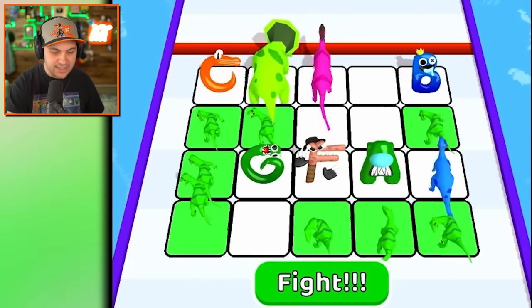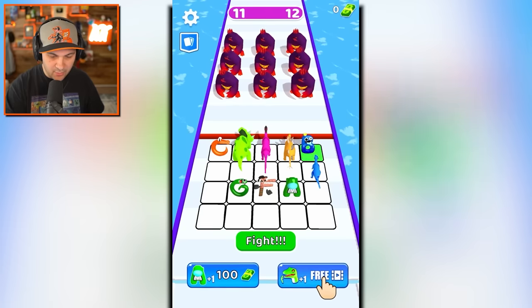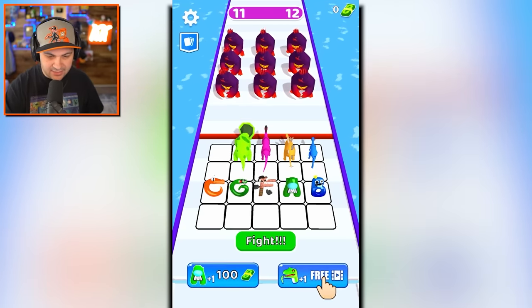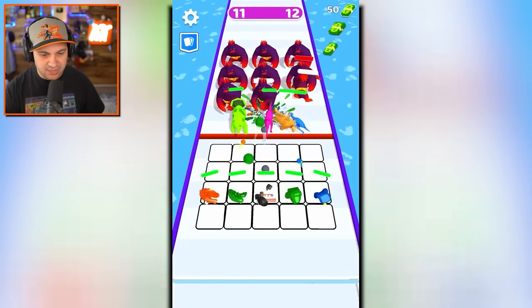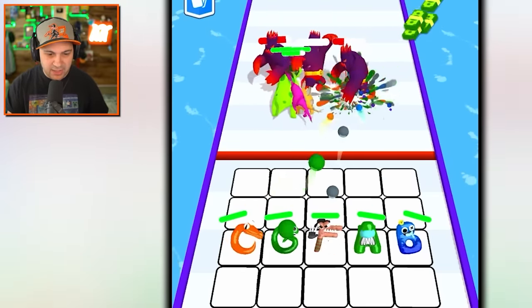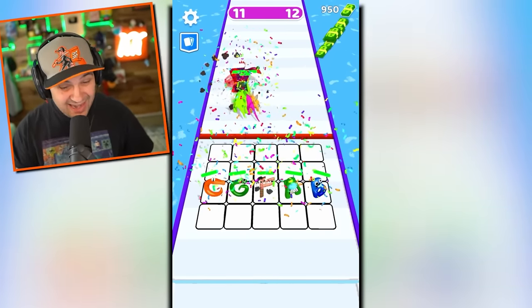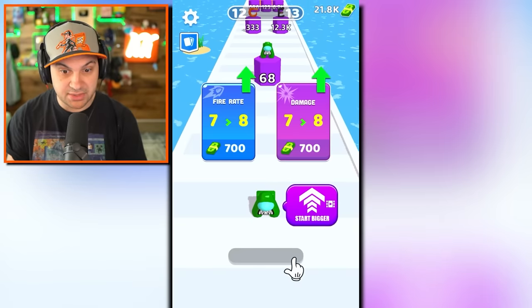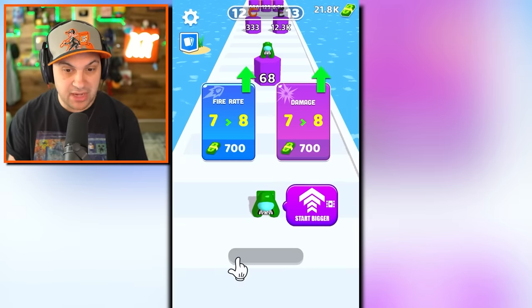I did it again — one day I'll learn: don't tap the button over and over. He didn't even give me a Stegosaurus — that hurts. The enemies are definitely getting a lot stronger; they take way more hits and have a lot more HP. But my dinos are still very strong. I tried for times three but at least I got times two.